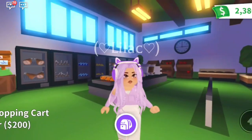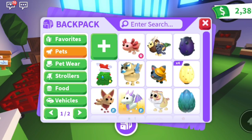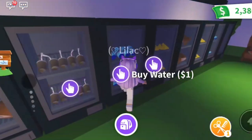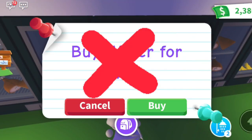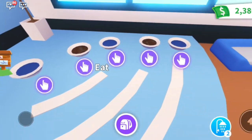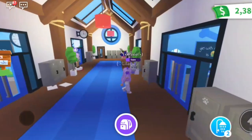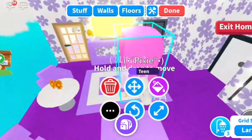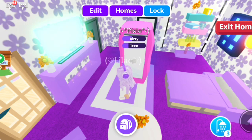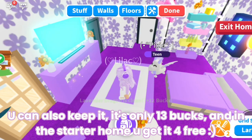Point number three is don't spend money on food. The grocery store is a nice place to roleplay, but if you're trying to get rich and save money, avoid it. Instead of buying water for one buck, go to the school — there are free pet bowls where your pet can eat and drink, plus beds and everything you need. If you need a shower, buy the cheap shower, use it, then sell it back for full price so you don't lose any money.